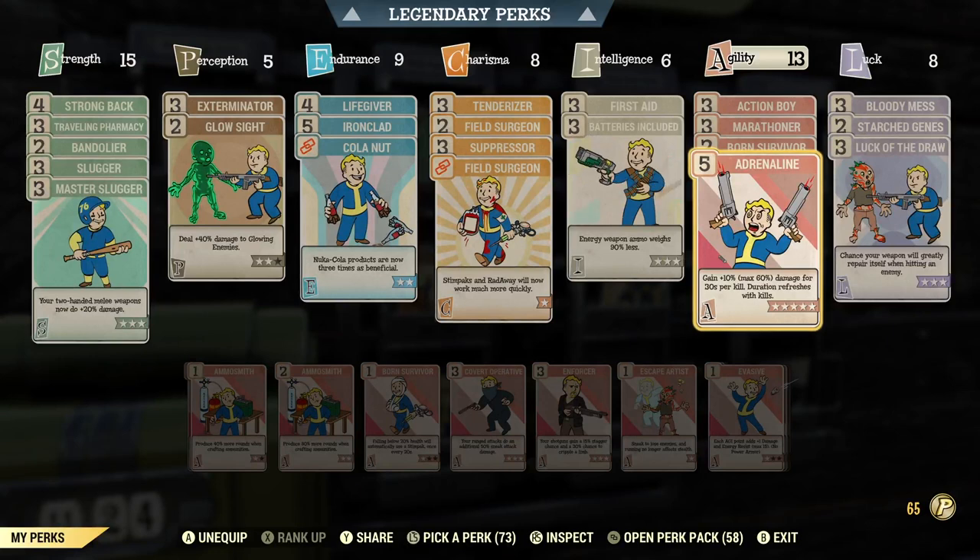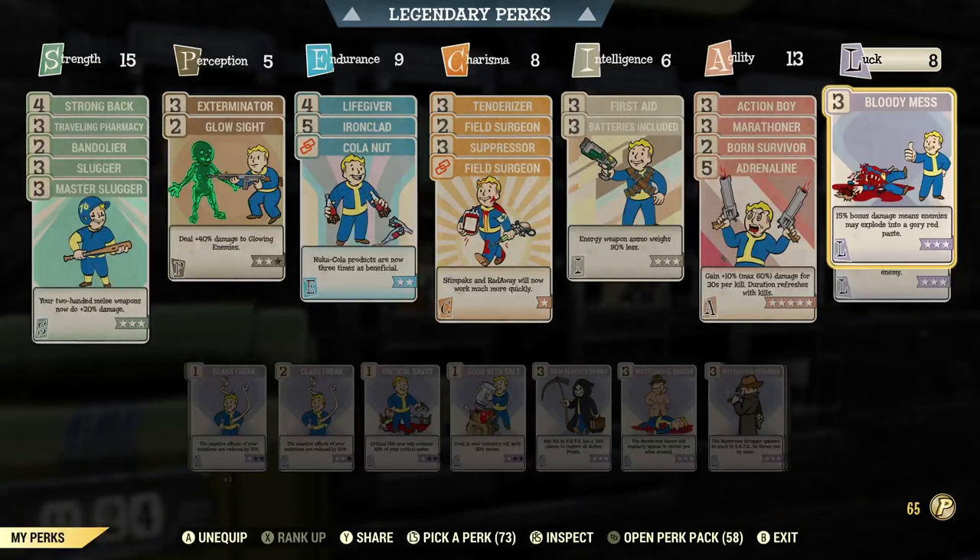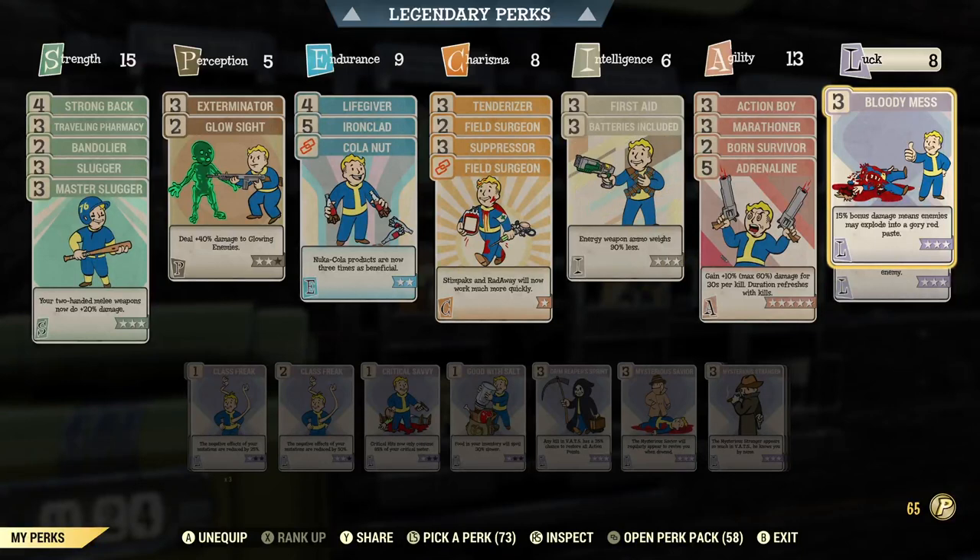Adrenaline is a perk that actually does affect these weapons — gain plus 10%, maximum of 60%, damage for 30 seconds per kill, and the duration refreshes with kills. That's just going to give you more damage off the bat. Ending over here in Luck, I'm going to start with Luck of the Draw, which gives you a chance to repair your weapon when hitting an enemy. If you're right up close and personal doing constant attacks with an automatic melee weapon, there's going to be a higher chance this perk takes effect. And Bloody Mess is another inherent perk card you should have with all classes — it does plus 15 damage, and enemies explode. Why not have it?